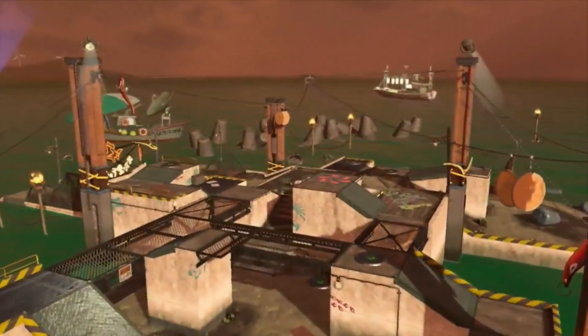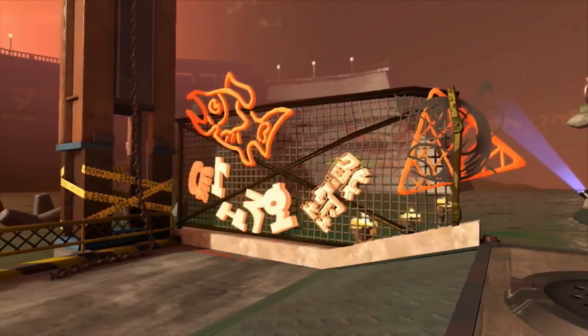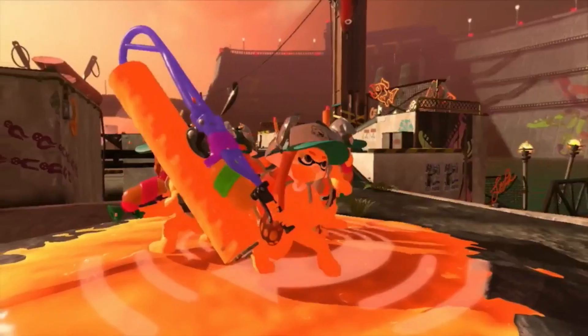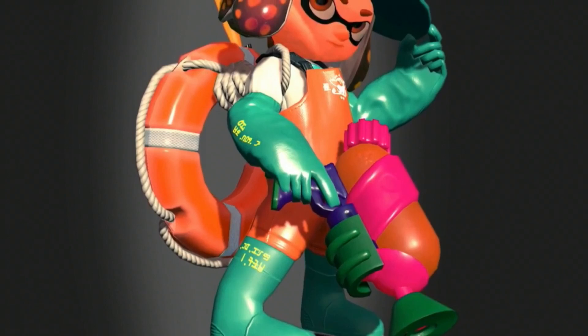For the first time on film, we can see this remote location, separated from Inkopolis, on the other side of the ocean. This derelict man-made island is a hotspot for freelance power egg collectors. Inklings super-jumping to the island! We've concluded that four Inklings make a team, just like in Turf War. And what are they wearing?